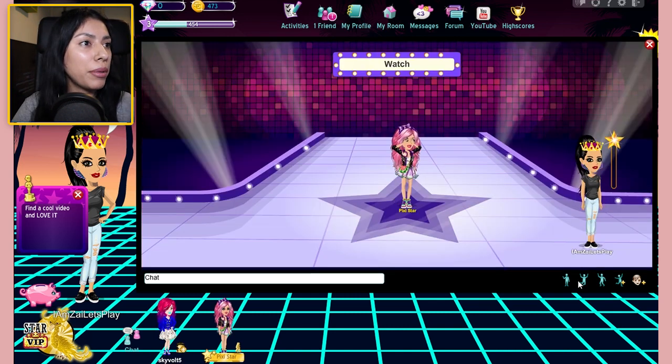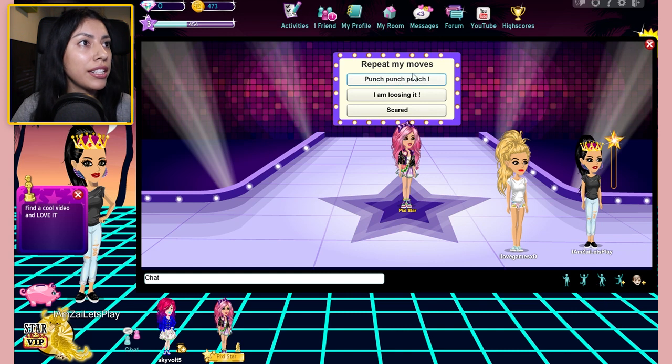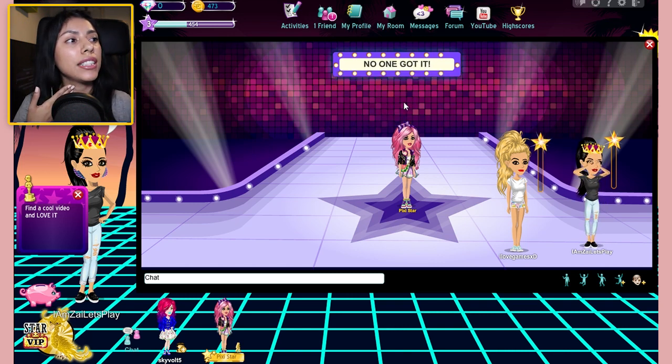So now we're playing another game where we're supposed to copy her, but I just saw her arm fall off. She's punching there — repeat my moves: punch, punch, punch. I won! There is no stopping me now. Oh no, it wasn't punch punch punch — oh my gosh, I've already failed.